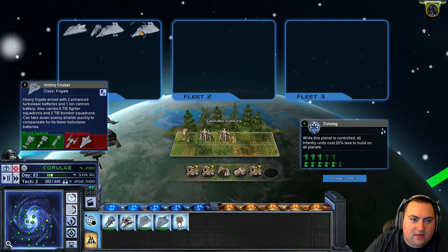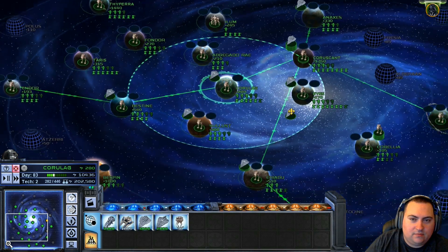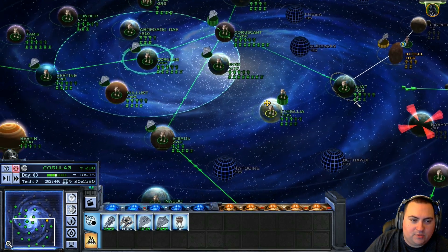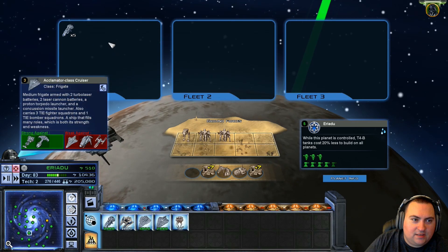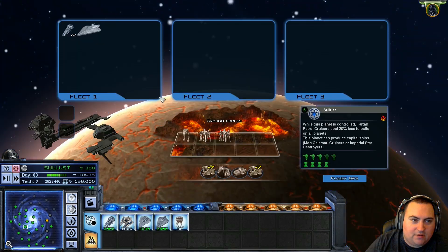We've got a lot of space units back here that we can bring up to the front line. Replace some of our lost ships. What's on Eriadu? I can just sell some of these. Let's sell all of our Acclamators and replace them with Victories.